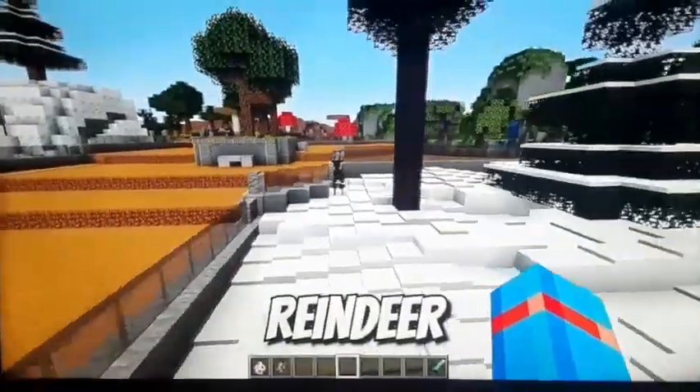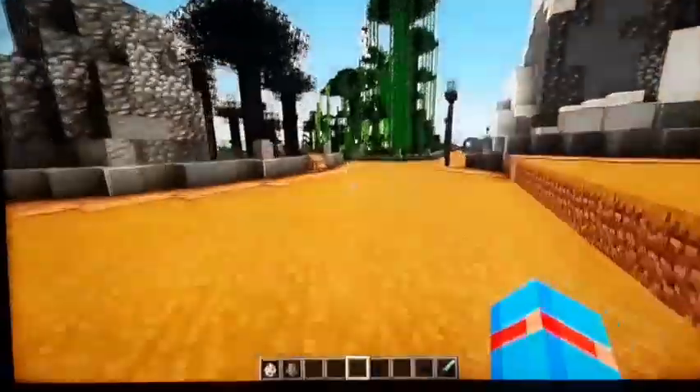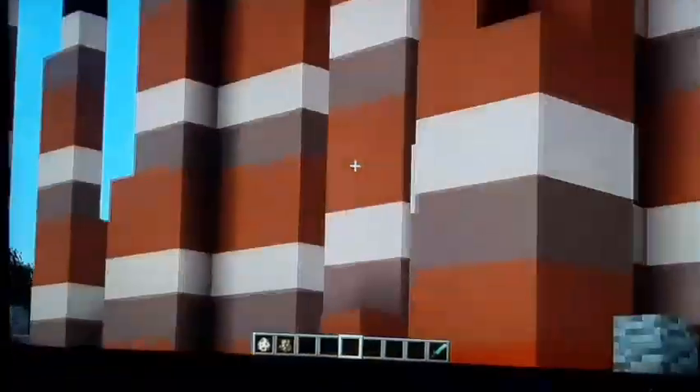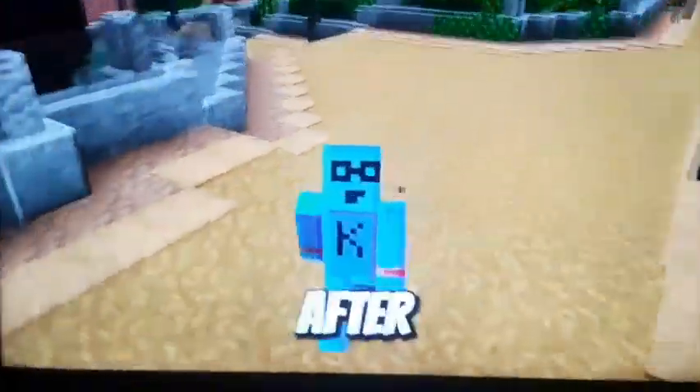Oh wait — hold on there reindeer! Don't go too close to the fence! He's jumped out! And he's continuing to jump! Where is he headed? Through the forest! Through the owl exhibit! This reindeer just wants to jump all the way from the sloth enclosure headed towards the lizards! I guess these reindeer just want to explore a little bit — after all, I guess they only do Christmas!